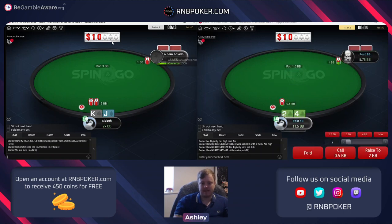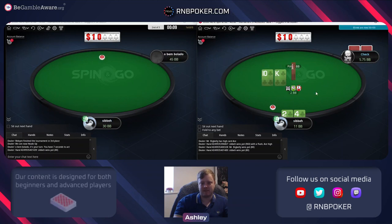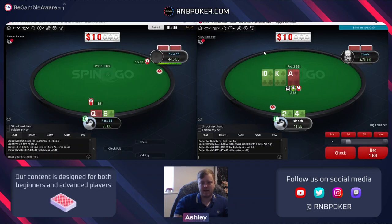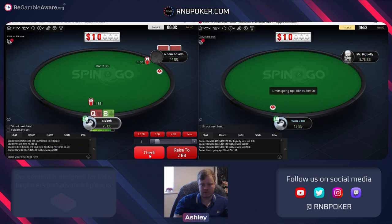Starting off with a lot of raises to test our villain out. We'll try and limp the four two suited - we haven't been limping every hand so maybe we get a little more respect. The board shouldn't really have an ace or king - we can just bet for sure and take a lot of folds there.